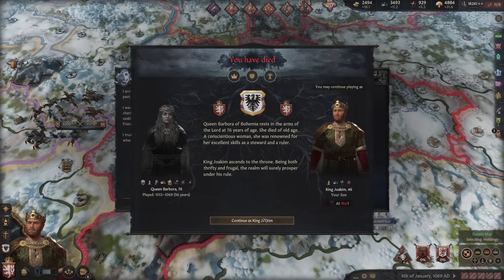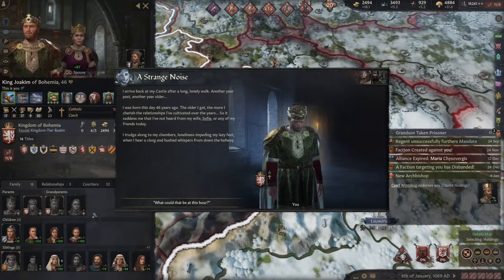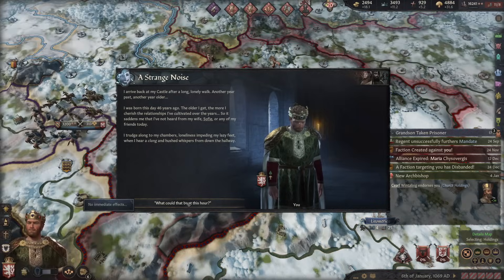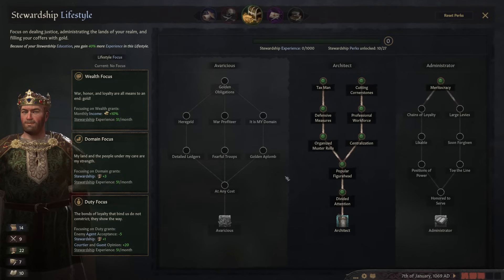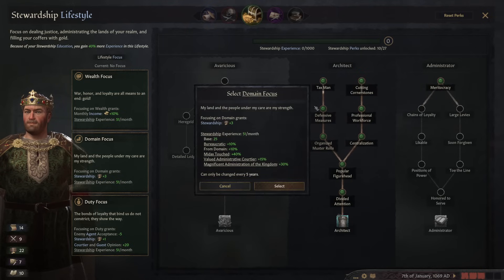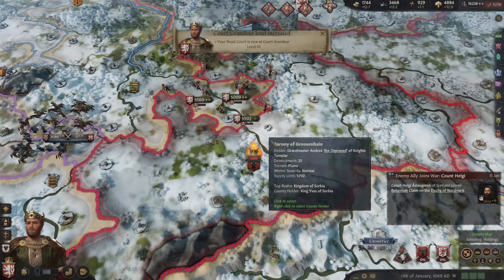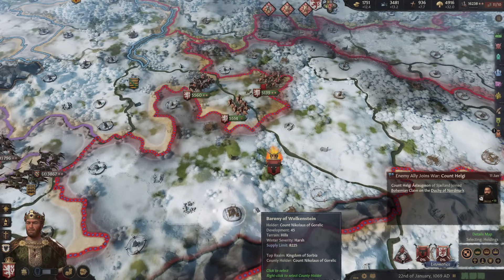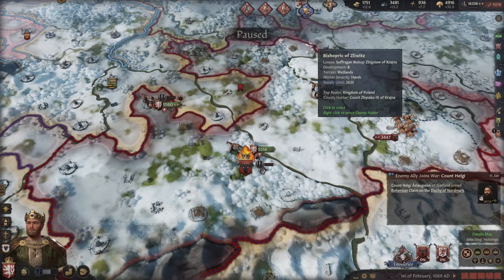Queen Barbora did see the Holy Land but never made it back home to Bohemia, dying at the age of 76. She was a conscientious woman, renowned for her excellent skill as a steward and ruler. King Joachim ascends to the throne. But the first news is not about his mother — it's hushed whispers in the hallway. It's his birthday on his mother's death day. He's quite well versed in stewardship with divided attention, letting him hold two more domains.